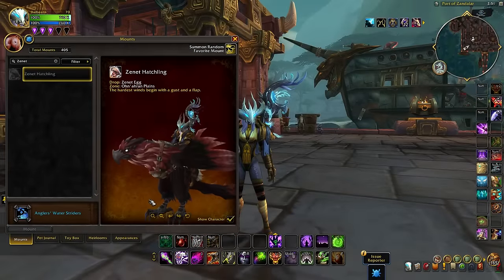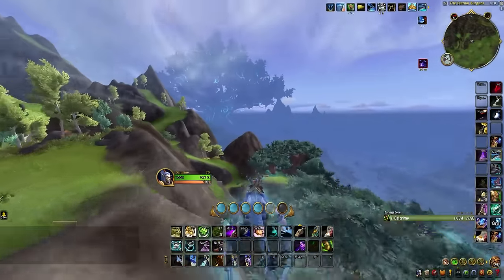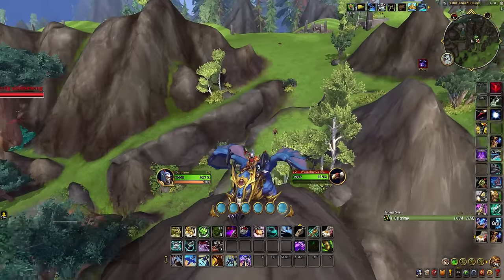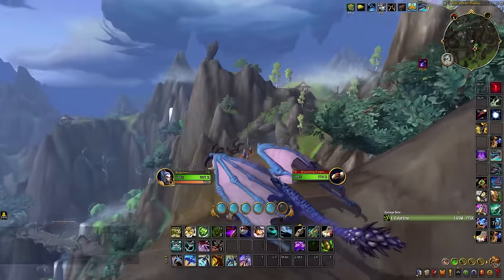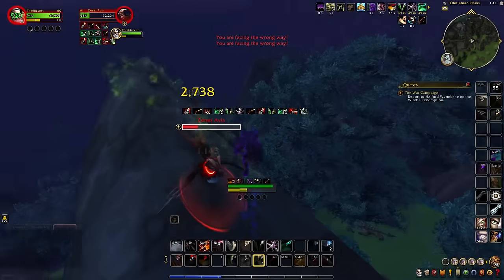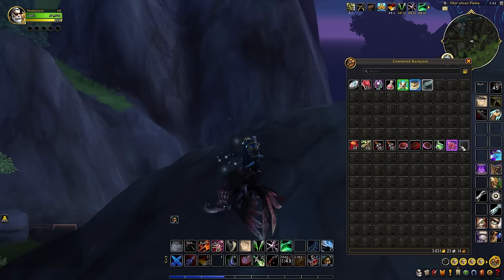The Xenet Hatchling is another mount worth your time in Dragonflight. It drops from a rare spawn, Xenet Avis, which does have a somewhat long respawn time, but if you do end up slaying it, you get a guaranteed mount in the form of an egg that you need to wait a couple of days for until it turns into a mount. The rare can be found somewhere between the Tyrakai and the Shady Sanctuary in the Ohn'ahran Plains. Nowadays players don't really farm for this mount as much anymore, which means there's a slightly higher likelihood it will be up when you check. You can hop on different characters on multiple servers or turn on War Mode to check. I wouldn't camp out for this mount at all — just come by that area once in a while to see if it's available.